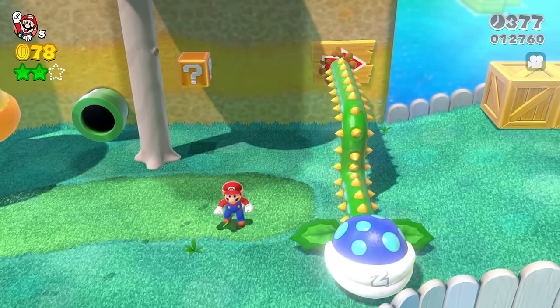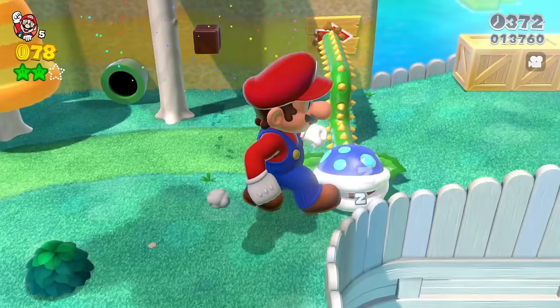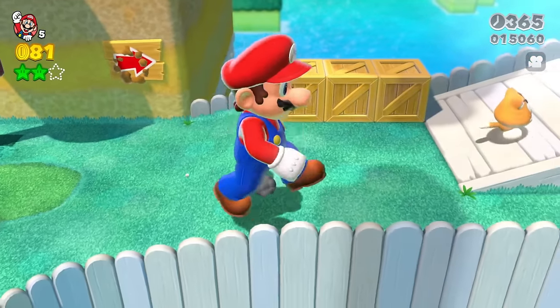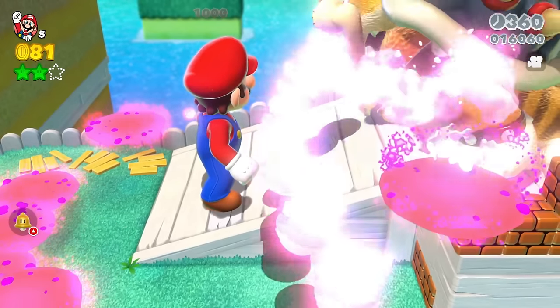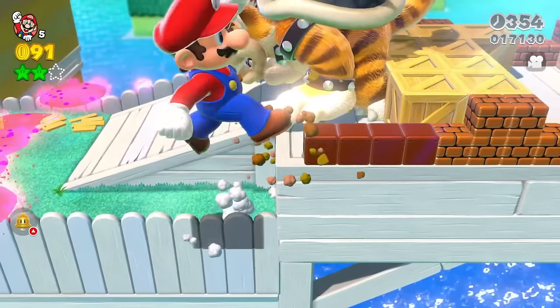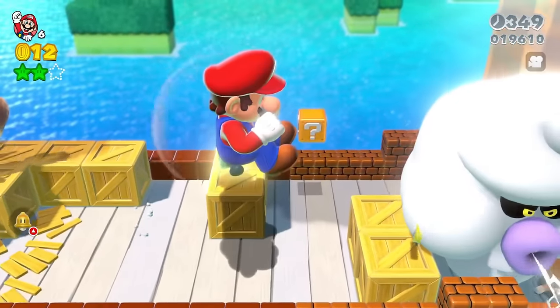Then we've got one of these sleeping Piranhas from Piranha Creeper Creek. If you just walk into it, it keeps getting pushed back, and we can defeat it over here. Then we've got a Cat Goomba, which can be defeated. And Meowzer, who's blowing fire at us — if we walk into him or ground pound on him, we just can't hurt him. This is actually one enemy that can't be defeated by Giant Mario.